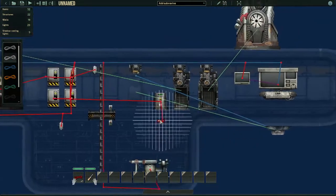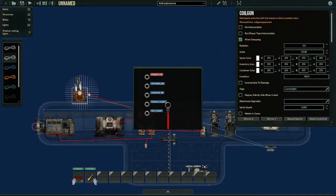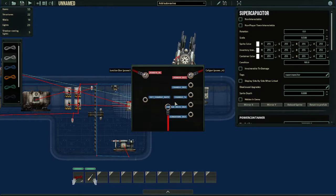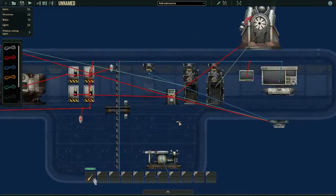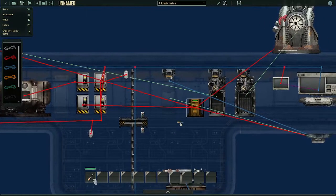Next, we're going to go to power out and connect it to three different things — the guns. So you connect them all to power in. Turret hardpoints are included. Now we have all the guns and the super capacitor wired, so they now all have power.